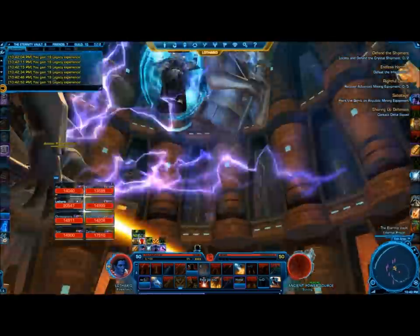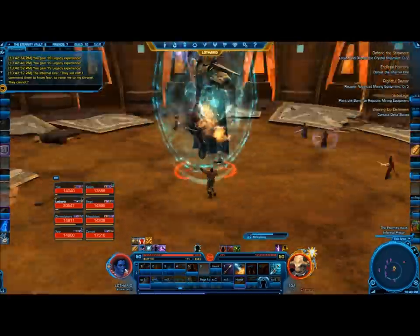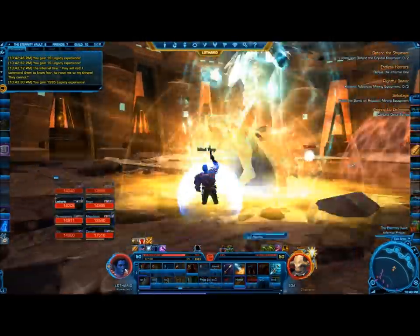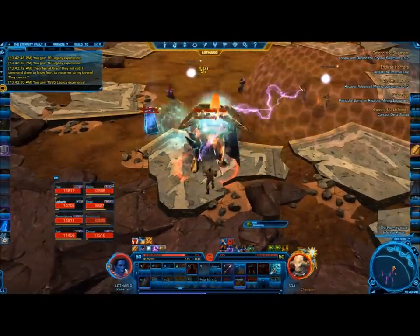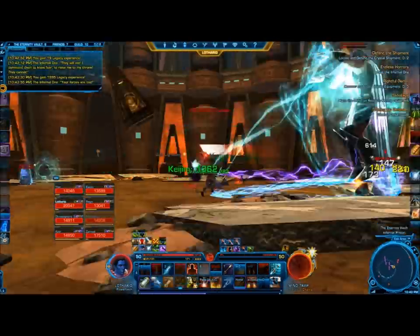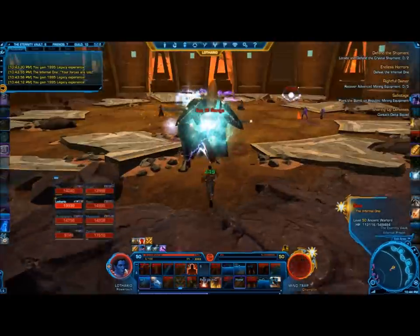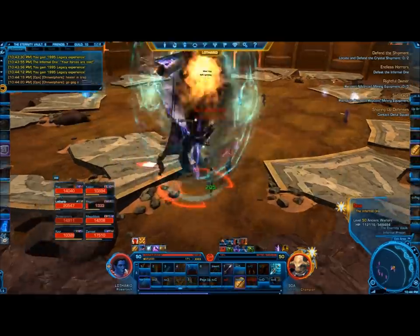Phase 3 begins with Soa maintaining all of his Phase 2 abilities, however he will also have a shield around him which prevents DPS from being done to Soa. DPS should focus on the mind traps, and healers should focus on popping people out. The tank has a hard job because of camera angles — Soa will send yellow obelisks off the wall that fly into position and then begin to travel straight down. The tank's job is to position Soa underneath these obelisks so that they crash through his shield, making him vulnerable — he goes down on one knee and everyone can begin to DPS.